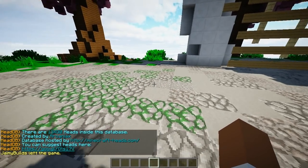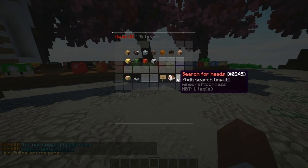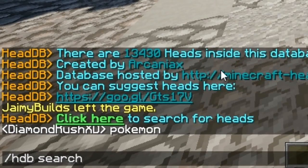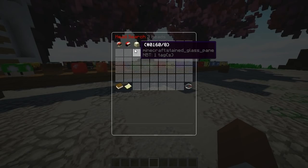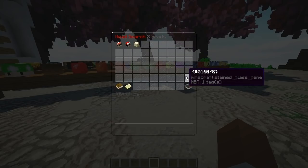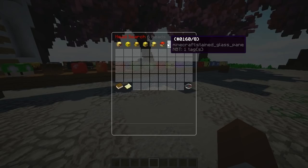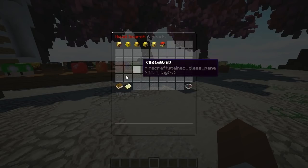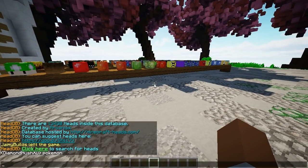You can also suggest heads by clicking there and adding a suggestion. You can also come over here and search for a head. All you have to do is click there and then search — for example, Pokémon — then click enter, and pretty much every related Pokémon is going to be right here: Pokémon Egg, Pokémon Master. Say I wanted a Pikachu, it will show all the current Pikachus as well, which is quite amazing if you don't want to be looking for every single head.